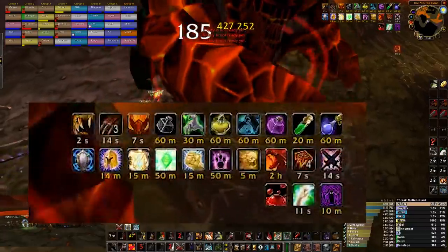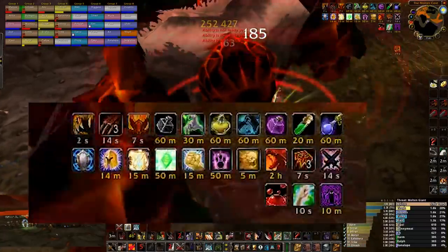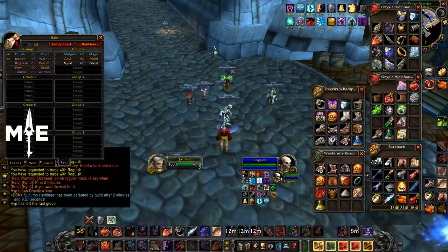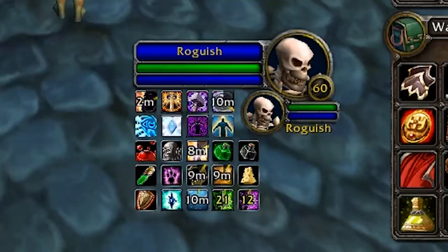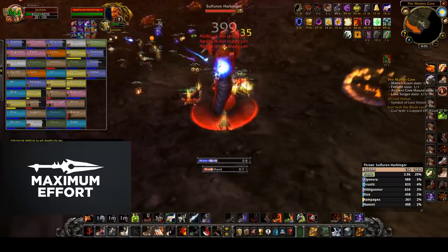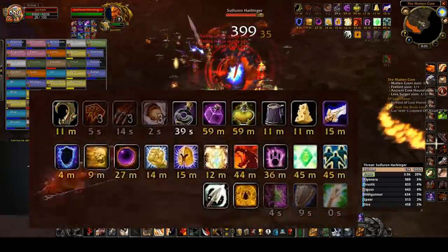Now why did he lose it at 23 and I lose it at 25? Here Rogish loses the Onyxia buff at 23 buffs. And here I lose the Onyxia buff at 25 buffs again — same rating knight.